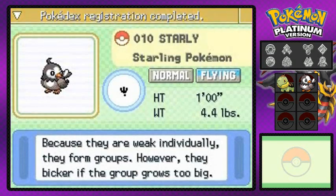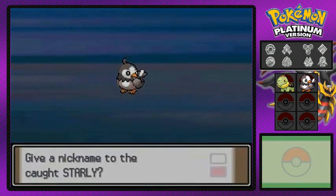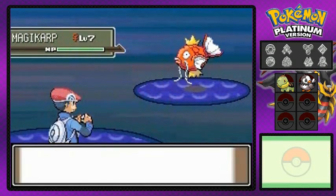Looking at the Pokedex entry: the Stealing Pokemon — individually they're weak, but they form groups. However, they bicker if the group grows too big. It's probably a good thing I caught a female version. The nickname for this Pokemon will be... Star Blade.